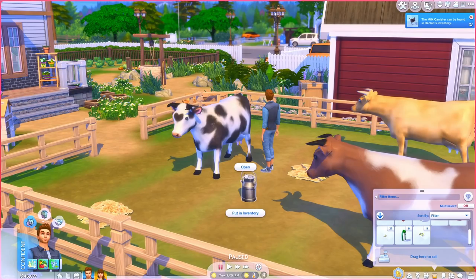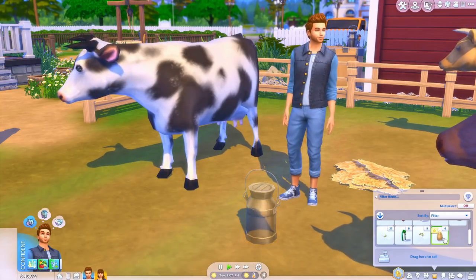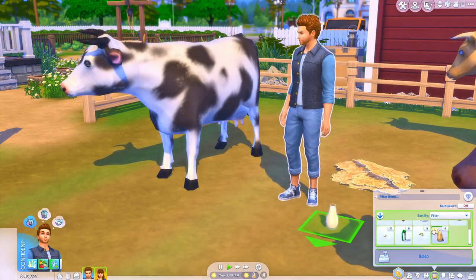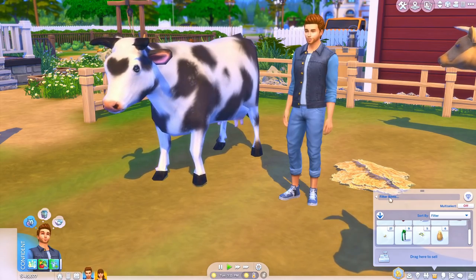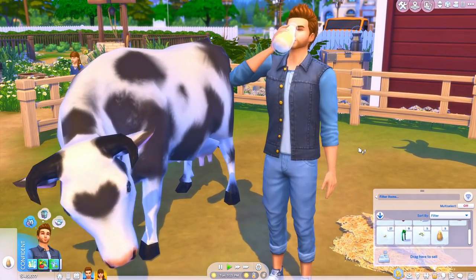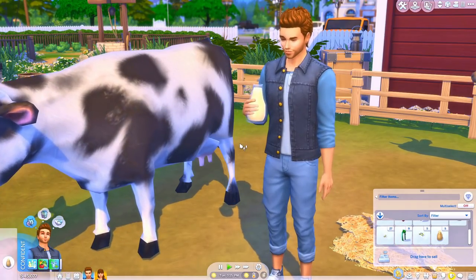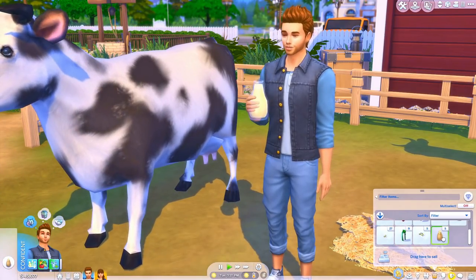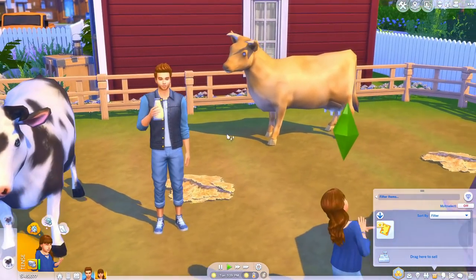You can go ahead and open the milk canister — you can probably do it from the inventory as well. Look at the milk, you guys! You can go ahead and drink it. He's going to drink it. You can also sell the milk, by the way — you may have to do that before you even open it. He should get a moodlet from that as well. She's coming to talk to this cow now — she's tense from school, she just wants to chill out.